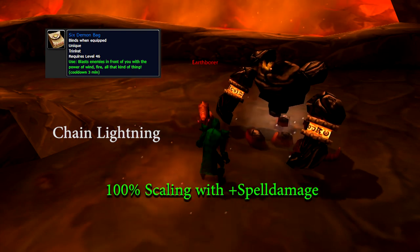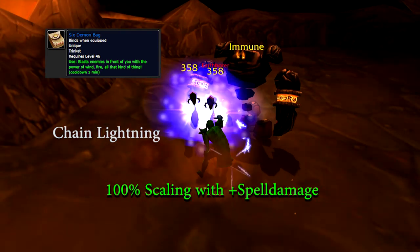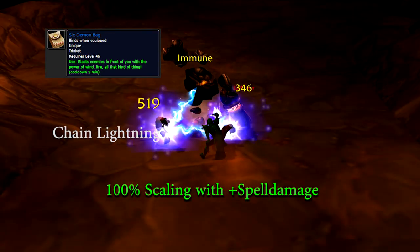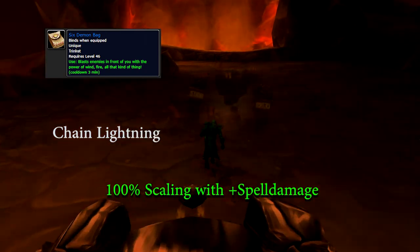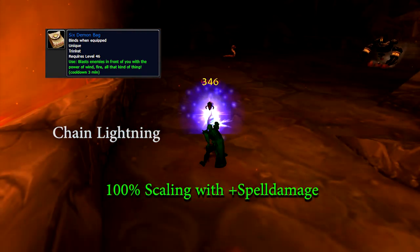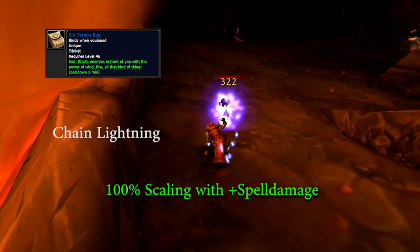The Chain Lightning deals 175 damage to your current target and bounces to up to two other nearby enemies, also hitting them for 175 damage. Each of these bounces scales 100% with your plus spell damage stat, leading to a total of 300% potential value from plus spell damage. Good time to activate your power infusions.